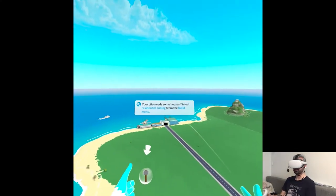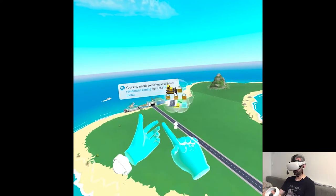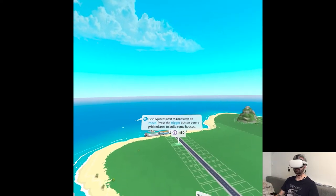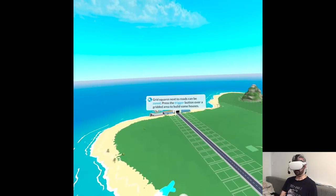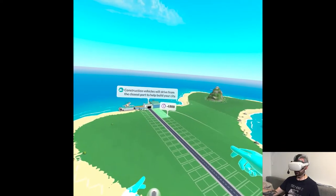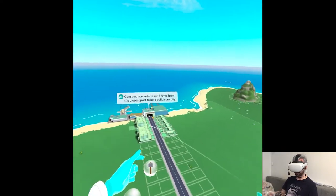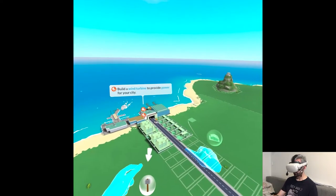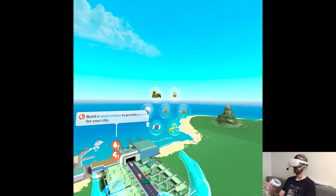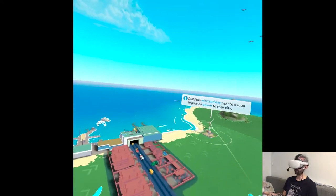It's very simple to understand. Your city needs some houses — select residential housing from the build menu. Grid squares next to roads can be zoned; press the trigger button over a grid area to build some houses. It's literally the same as in Cities VR. I thought you could build your own buildings though.